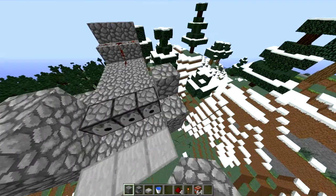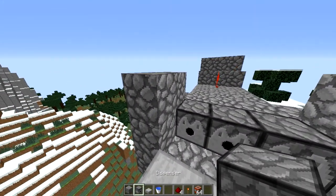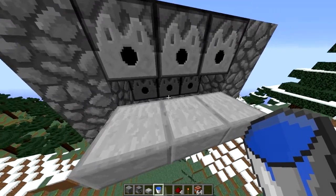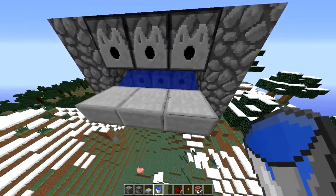We're not done yet. Build up a little higher, just a little bit. Take three more dispensers, crouch in place. And then you can go in — or you can do this before — and put your water in. Easy peasy.